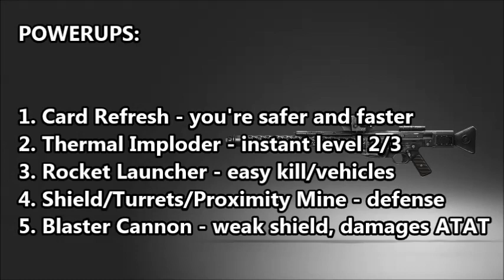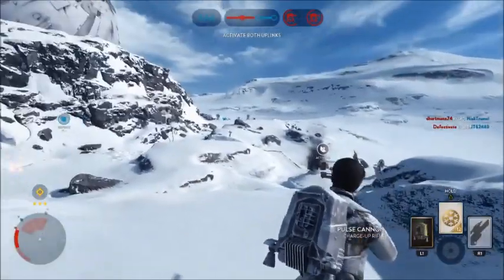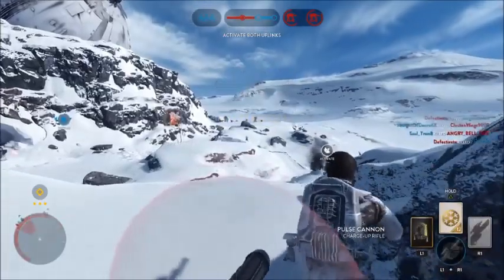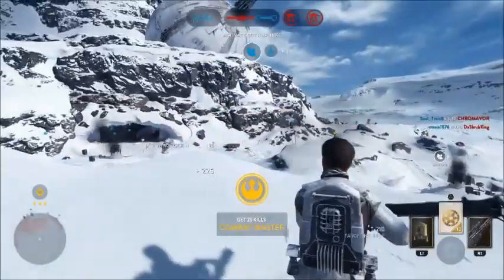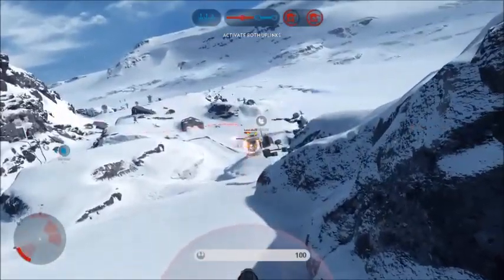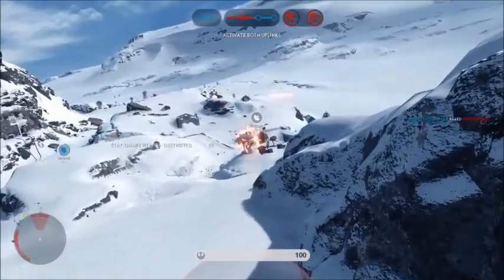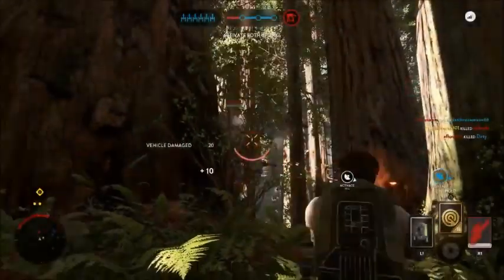This is how I personally rank the power-up use for this class. Card refresh is first, because if you miss the pulse cannon or a jetpack, you get an instant refresh and it really helps you get to level 3 faster. The thermal imploder, used right, is an instant buff from level 2 to level 3 or close to it — it's all about positioning. The rocket launcher is also fantastic; if anyone's in a vehicle or turret, you get another simple kill. Critical in the later stages is defense: shields, proximity mines, etc. I honestly find the blaster cannon pretty useless — sometimes you can use it to attack a turret or get some lucky AT-AT shots, but mostly I just put it down so I can get something else.